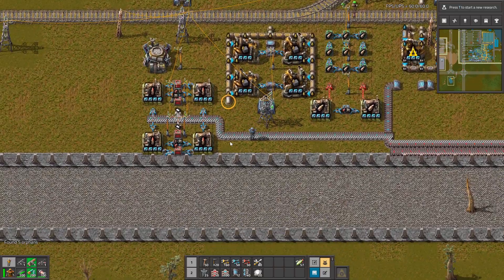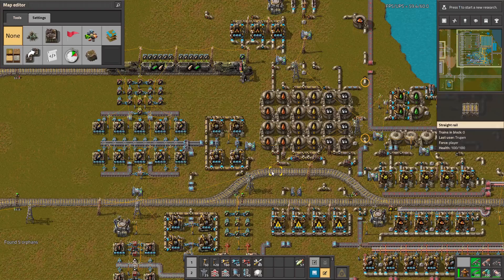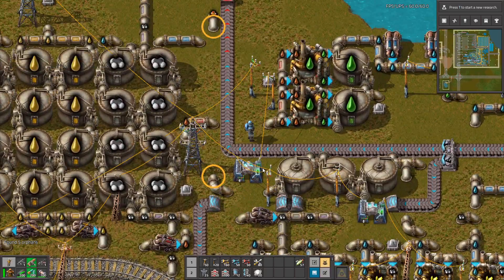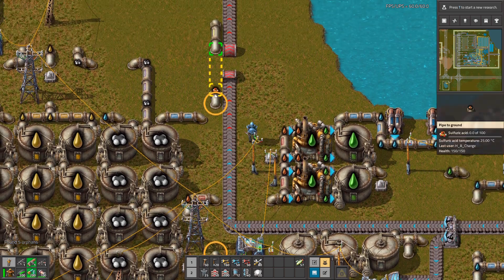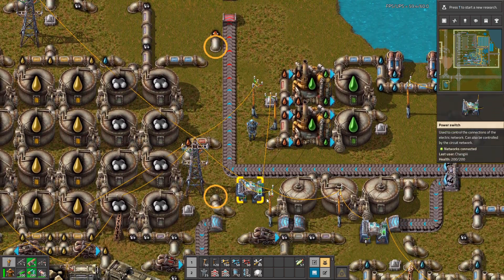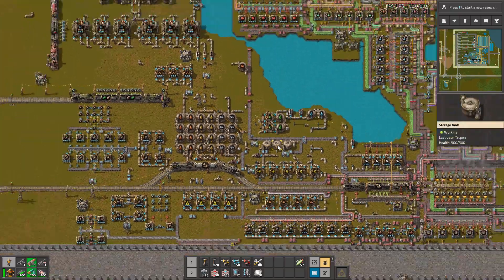There is an underground pipe here but I think it was in the blueprint so it's not a big deal. Over here there is a problem because there is a storage for the sulfur, however the pipe is not long enough — so let's change this. Now it's fine.